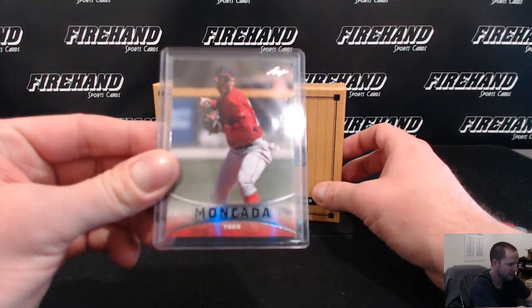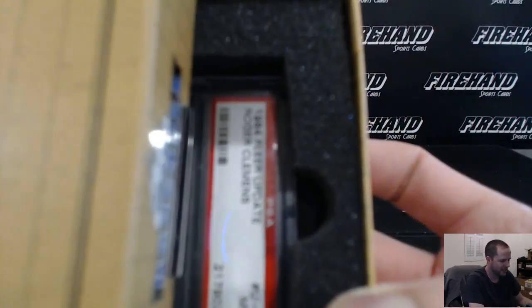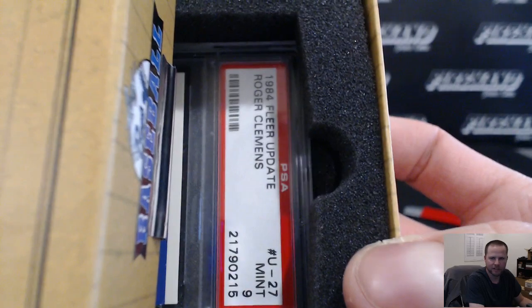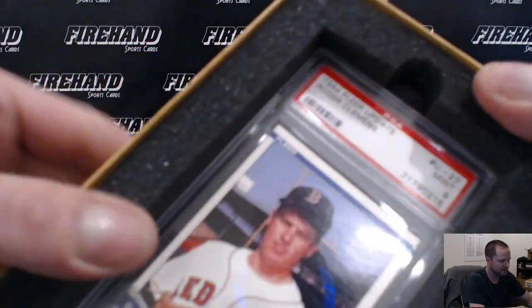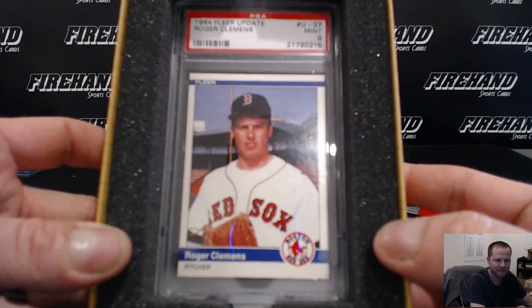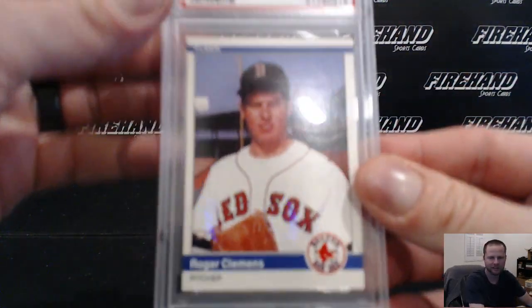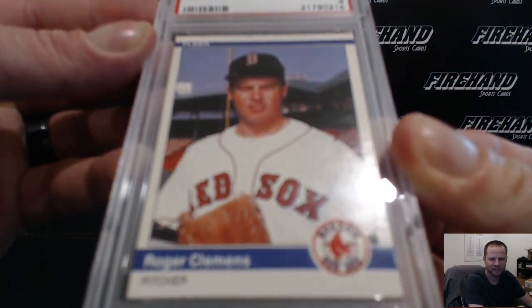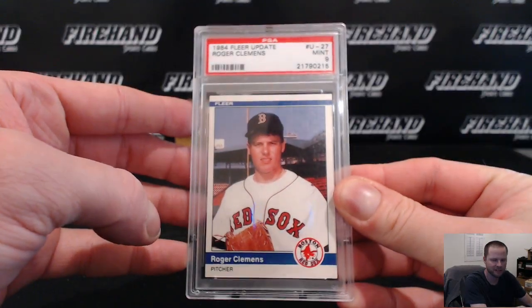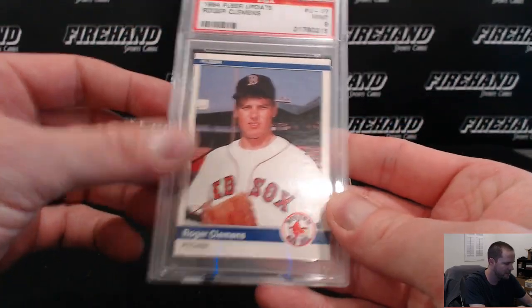Yoan Moncada. And a 1984 Fleer Update Roger Clemens Rookie, graded Mint 9, for the Red Sox — Kay Clark. Clemens Rookie, 84 Fleer Update. Pre-PEDs right there.